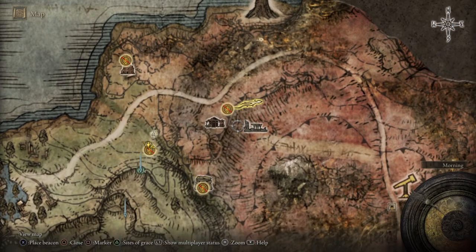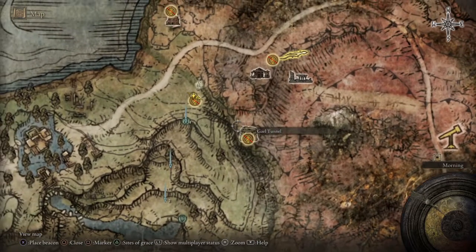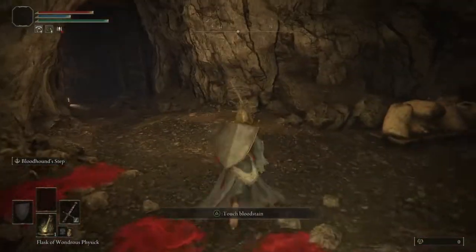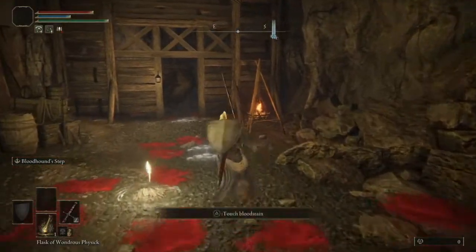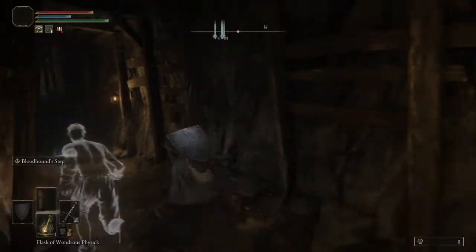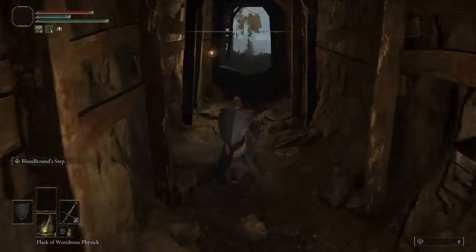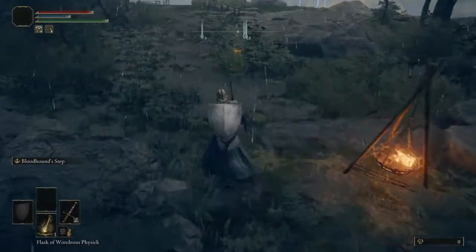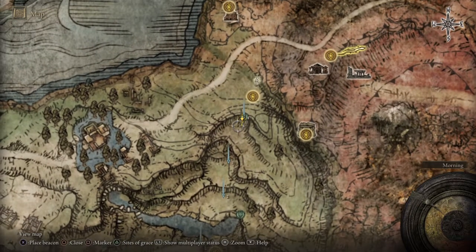And there is a point where you could jump off right here and it won't hurt you. Then you get onto here and you find two guys and you just have to go through. And to show that, there is the door. And here is the back door — the quick and easy way to go get the Moonveil Katana. So the point is right here when that back door comes involved.